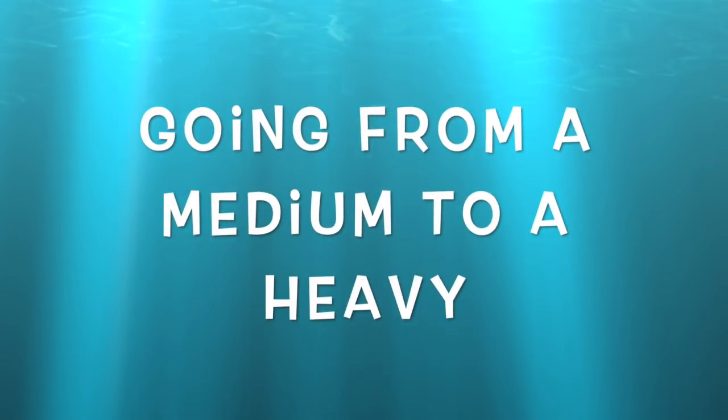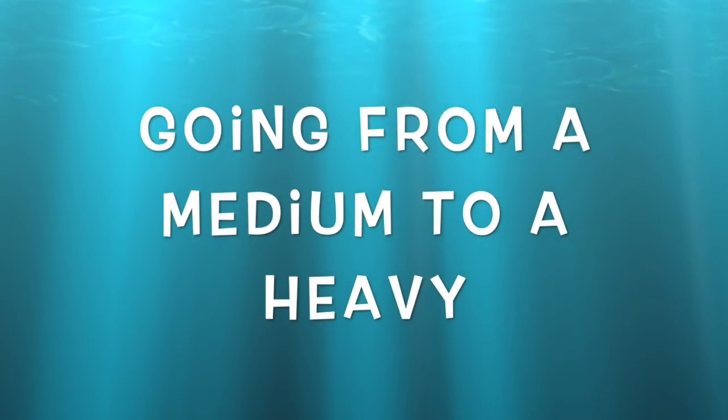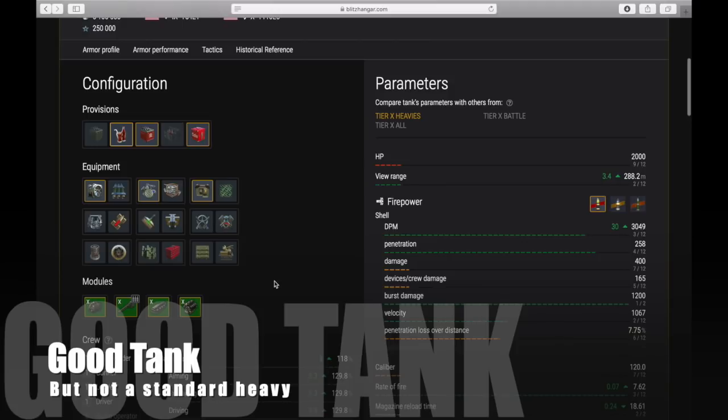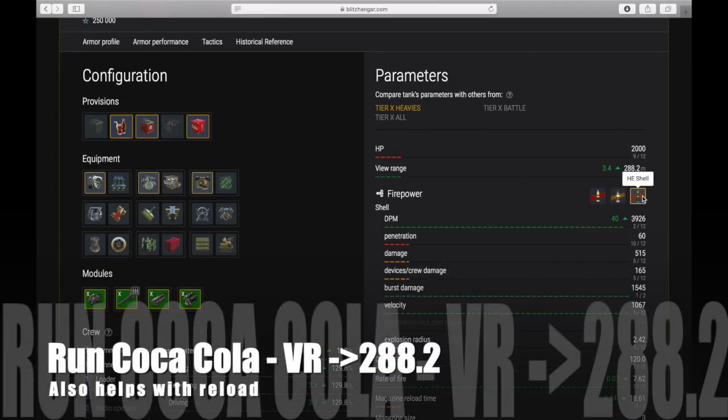This tank has different characteristics which we're going to look at now. Coming from a medium to a heavy is a different style of play, so going to tier 10 in this tank is a bit of a change — you're going to a heavy tank, which is a change down in some respects because you lose some of the good characteristics of a medium tank. Nonetheless, this is a good tank, but it's not a standard heavy tank — maybe 'hevium' is the best description.